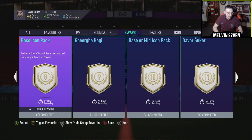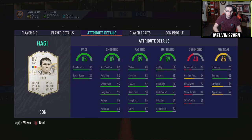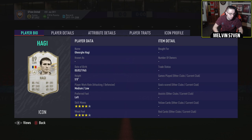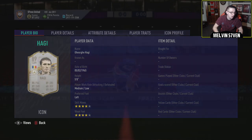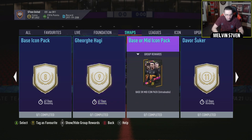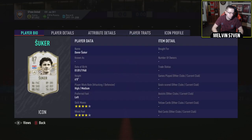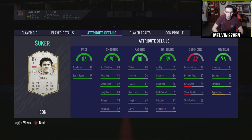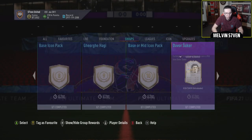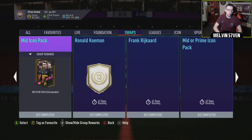Base Icon Pack for eight. Haji, who's one of those Icons that no one cares about, but he's actually quite good — ridiculous stats for an 89 rated card. Nine tokens for him. Base or mid Icon Pack for ten tokens. Davor Suker mid — he's got some good stats, but no one's going to get him because he's 86 pace. He's just behind the power curve already in terms of pace. Eleven tokens — I doubt many people will be getting that one.